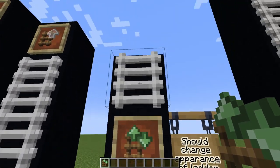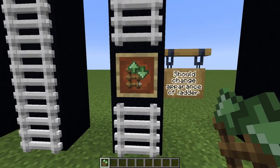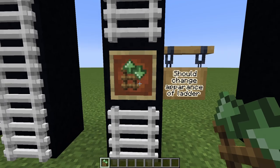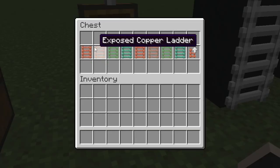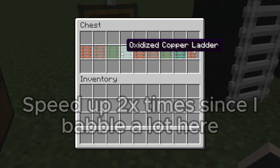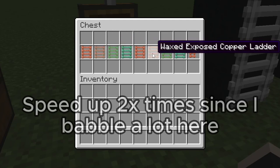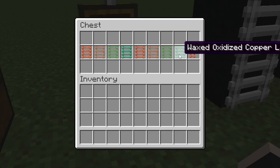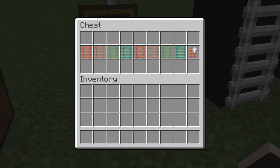I'm not sure what is going on with the more upgrade — it just doesn't work for me. So if you have any idea, leave a comment down below and help your fellow YouTuber out. Also, the copper ladder has all oxidation variants, so if you are into any of those colors, you can customize your ladders even further or let them oxidize.